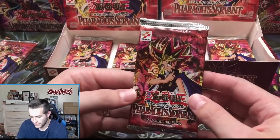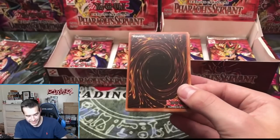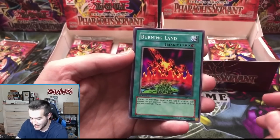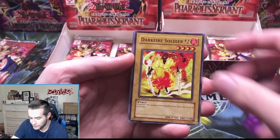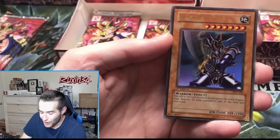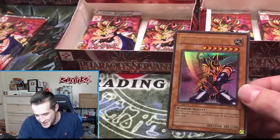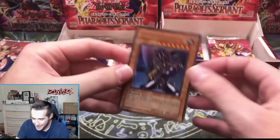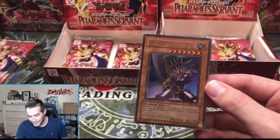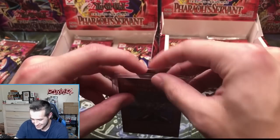Next hobby pack — we're hoping for a super, unless there's a third ultra. It has happened on Simply Unlucky's stream and on one of mine once, so it's possible to get a third ultra. Dark Fire Soldier, Bite Shoes, All-Seeing White Tiger — and BUSTER BLADER! Third ultra! That's why you opened the pack! What a box — Legendary Fisherman, Buster Blader, Jinzo — Hoodat said 'I'm going for it' and boom!